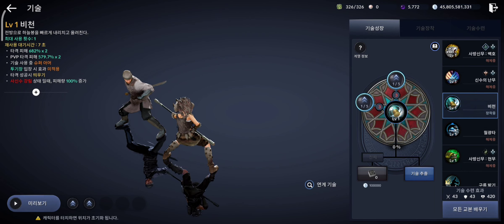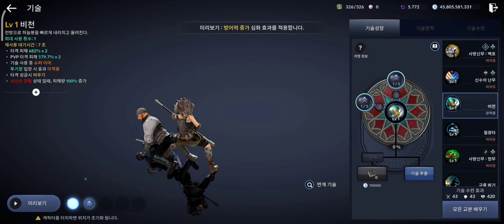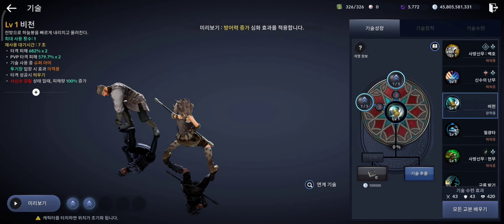Now let's see spirit walker class buff. This is the first buff skill for spirit walker class. The movement distance of this skill has been increased.